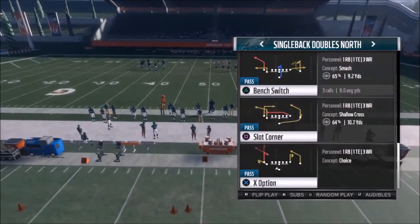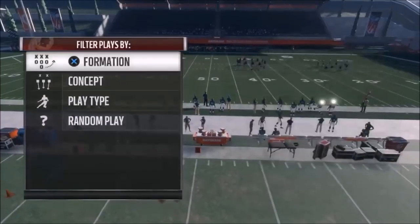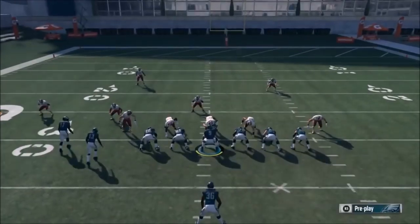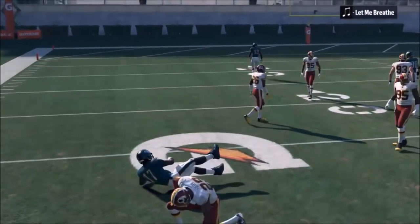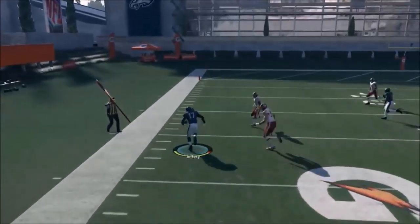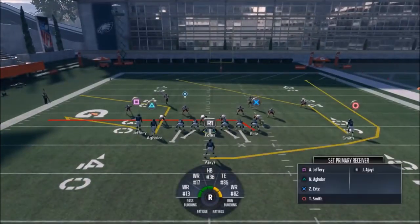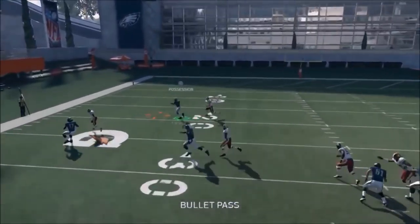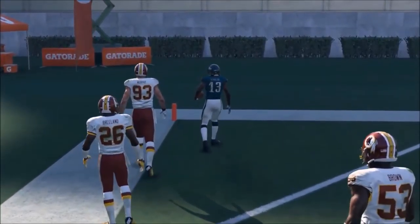Let's get into part three — these are some more precision-type pass plays. The last play I want to touch on is the Slot Corner. The best way to run this is probably just putting Jeffrey on a flat route, not a lot of adjustments. It has the same effect as the last play but is a little quicker — you get about four yards there. I'll take that all game if they're giving it to me, and you can see just how fast and instantly open the pass is.